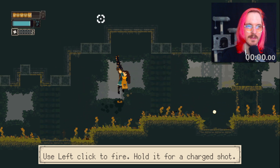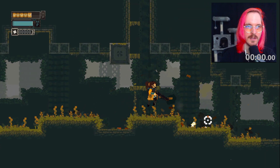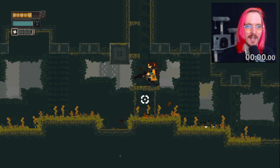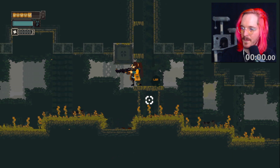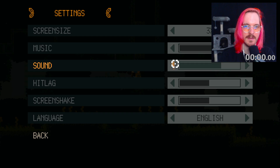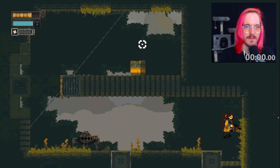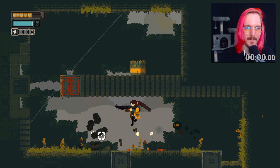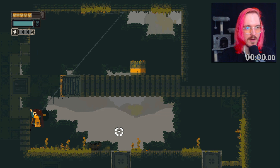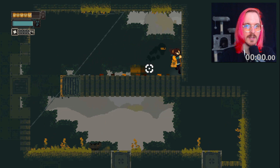Oh snap, oh baby. My gun doesn't go very far — is there any ammo to this? I have infinite ammo, okay, cool. Also, is it a little loud? I'm gonna turn it down just a tiny bit. We can go up here and shoot this guy. Oh, you can just jump off of walls apparently. This honestly is very Momodora in the way that it feels and looks.